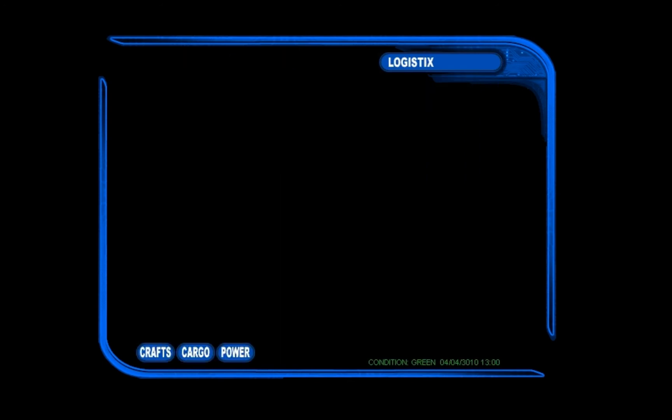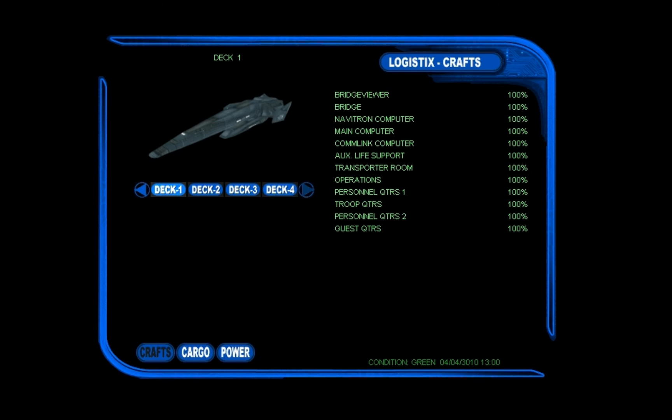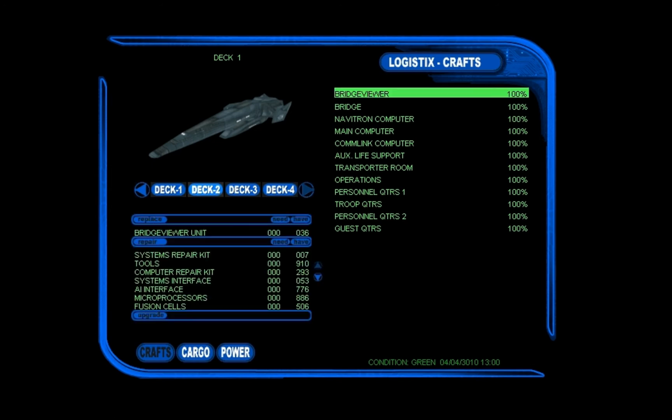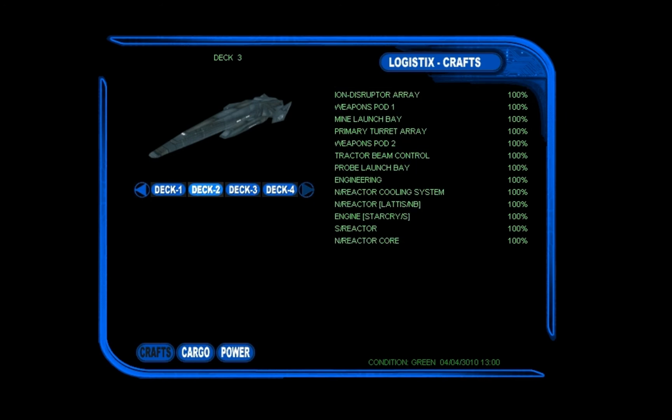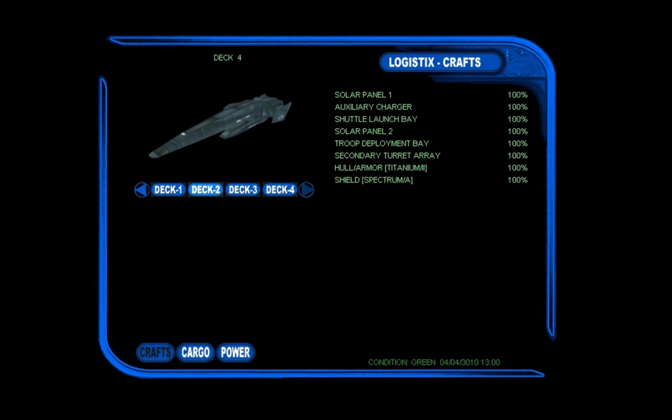Let's check out the logistics. Here we can check out all kinds of useful stuff — like what's going on with our systems, how healthy they are, whether they need any fixes, replacements, or perhaps an upgrade. Everything is nicely listed for you. The command craft, which is our super cruiser, will have four different decks to choose from — they all have their own stuff to worry about.